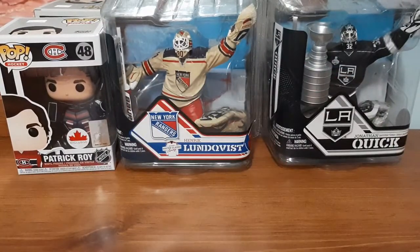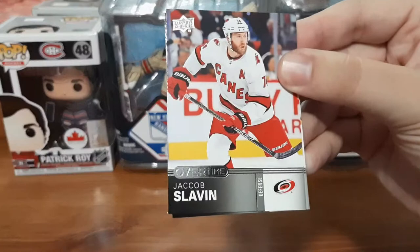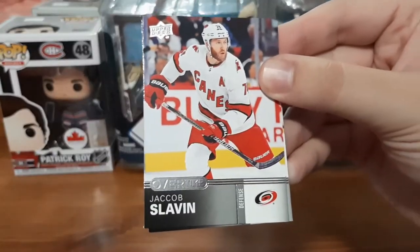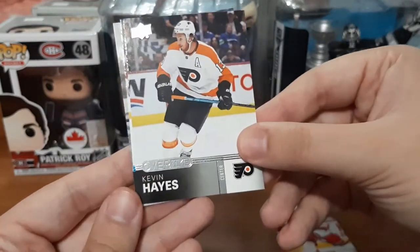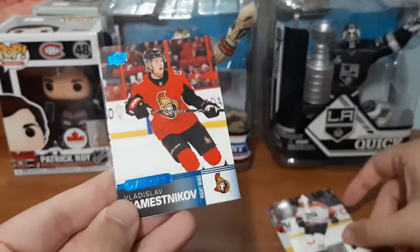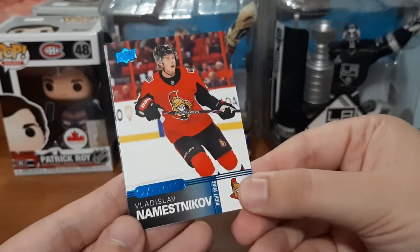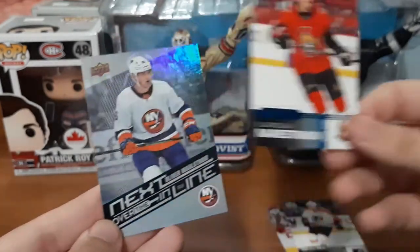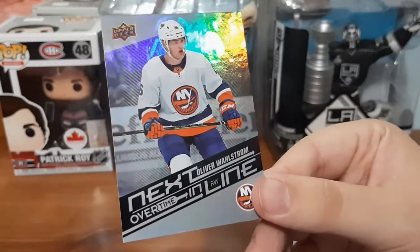So this kind of leads up to it and I couldn't decide between Wave 2 or Wave 3. We're going to start with Wave 2. These cards do look really nice — this is the first time me purchasing them. So we have Jacob Slavin, a Kevin Hayes, a blue variant for Namesnikov, an Ottawa Senators card which I collect, and we have an Oliver Wallstrom next in line.